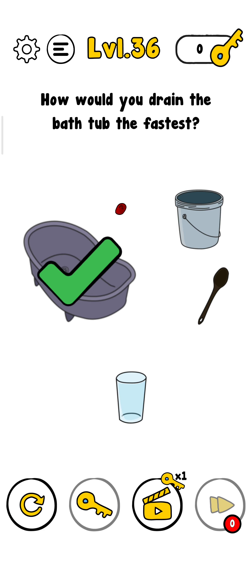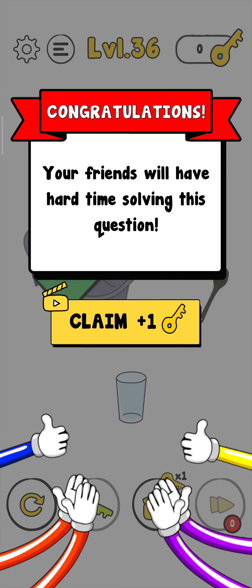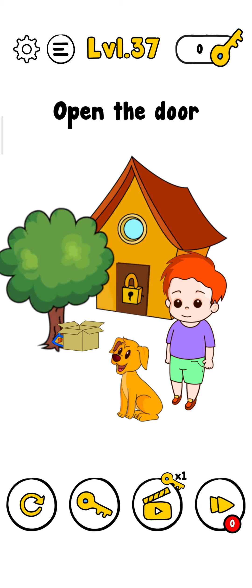Now the level is complete — just tap on here and level is complete. Now we just tap on next to see what the next challenge is. Level 37: open the door.